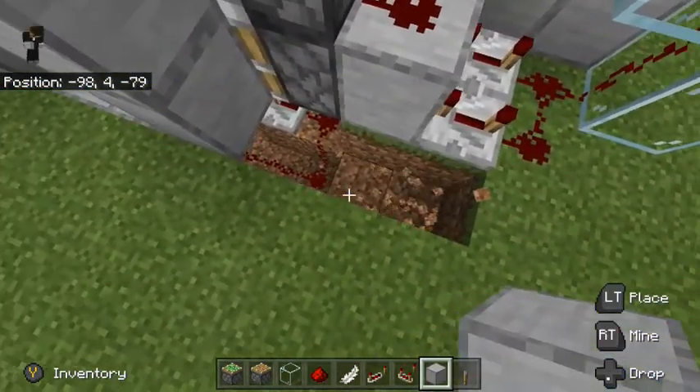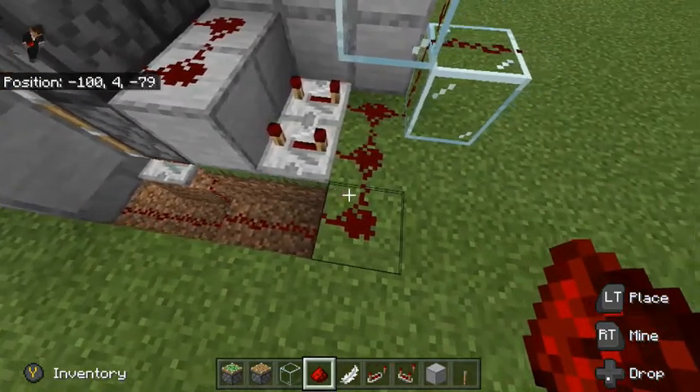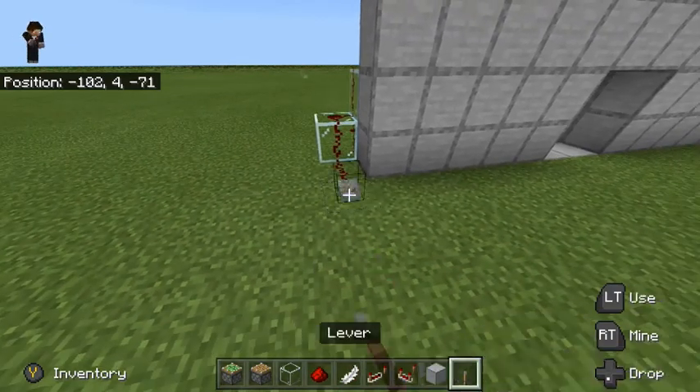Now we are practically done — all we have to do is just run a redstone line in with something to power it, so either a T flip-flop with a button, or a lever, and I'll show you how to do both in this video.